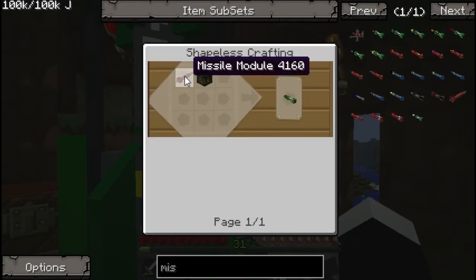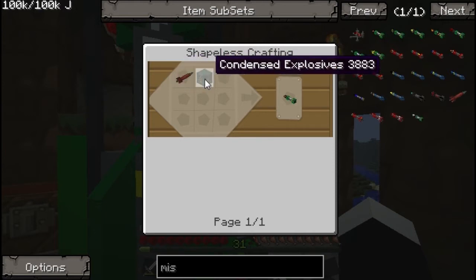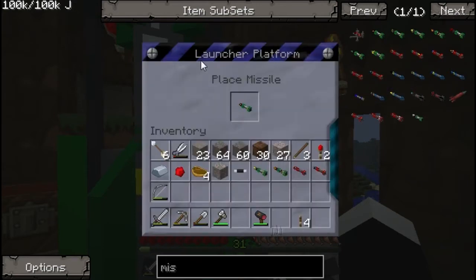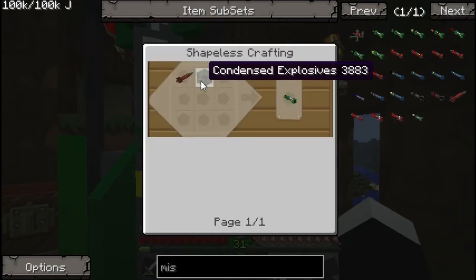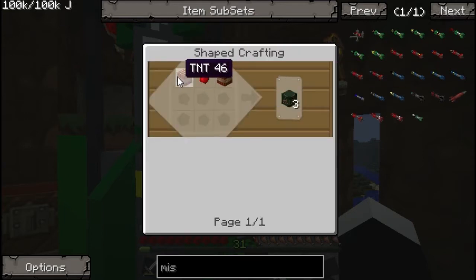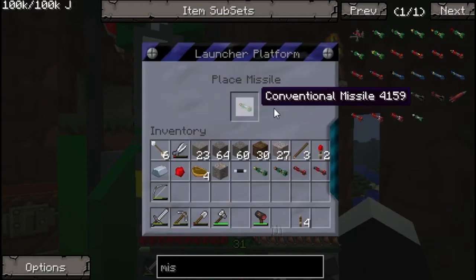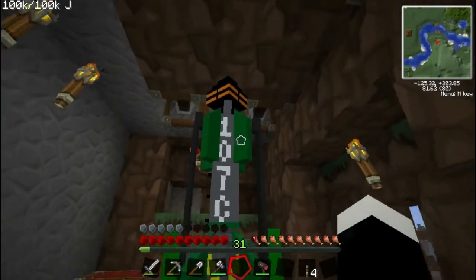The recipe for it is a missile module, which we need for every type of missile, and some condensed explosives. The missile module is five steel, a control or basic circuit in the middle and some coal - that makes one missile module. The condensed explosive is two TNT and a redstone, which makes three condensed explosives.